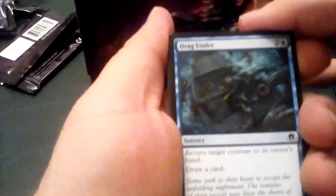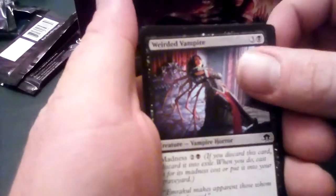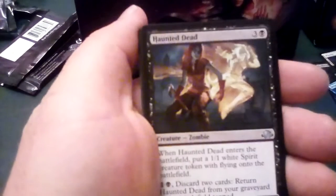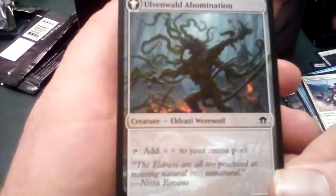Second pack of Eldritch Moon. We've got a Drag Under, Borrowed Grace, Otherworldly Outburst, Woodland Patrol, Weirded Vampire, Bold Impaler, Enlightened Maniac, Steadfast Cathar, Haunted Dead, Clearshot, Vexing Scuttler, and Deathalita's Lancers. With an Ulvenwald Captive as our transform card — the other side being the Ulvenwald Abomination, tap to add two colorless to your mana pool. And a holofoil Blessed Alliance.